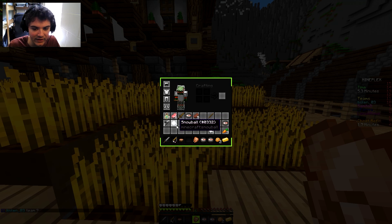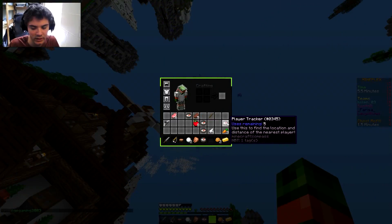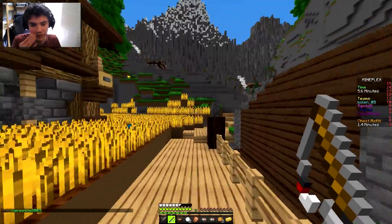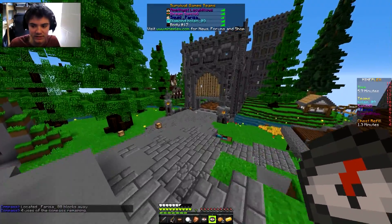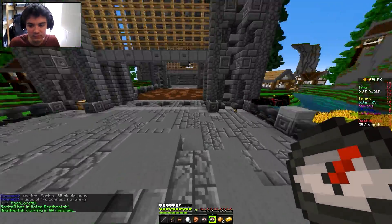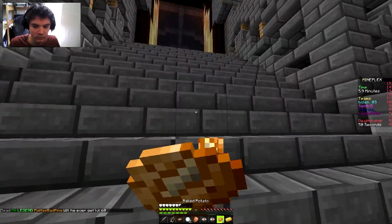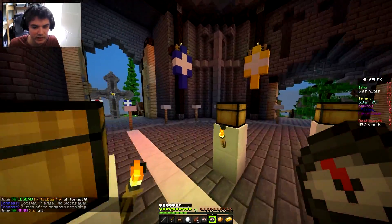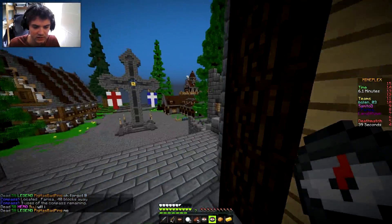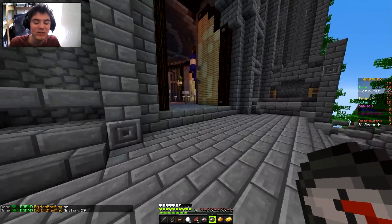I'll hide this stuff in the wheat so hopefully nobody comes and snags it. I could use some snowballs. I don't have any flint so I can't craft arrows - I'll just toss the bow. We're in pretty good shape - if I could find an enchantment table that'd be great. Let's hunt this person down, they're 88 blocks this way. Let's go ahead and initiate the deathmatch and wind this down. This has been a good game. Let me eat up now with the steak - they're 40 blocks this way.